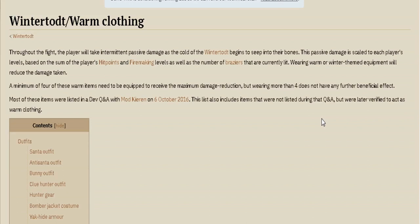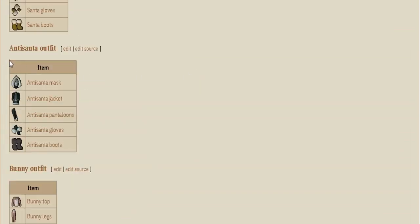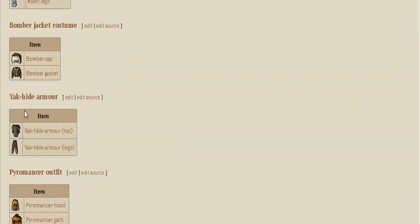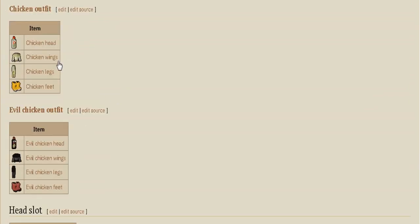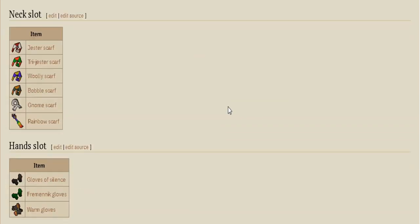Warm clothing is needed because you will receive some passive damage during the game, and it is scaled to each player's levels based on hit points and firemaking. The outfits you can bring include the Santa outfit, the Santa bunny outfit, hunter gear, Bomber jacket, yak-hide, the Pyromancer set, chicken outfit, beer hat, and the Gnome scarf.